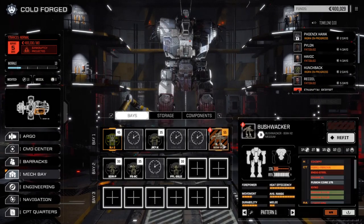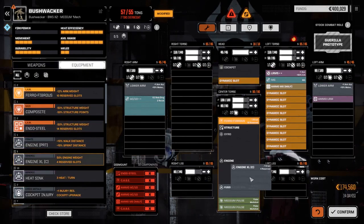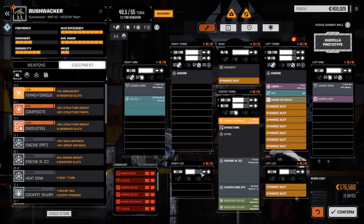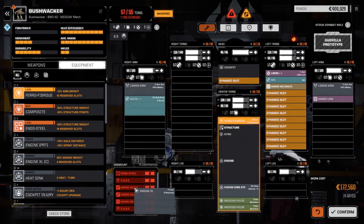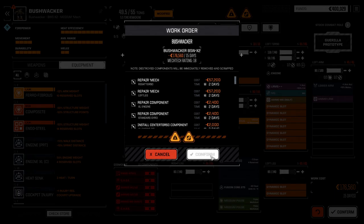We got a Zeus! I can't actually believe it. The Bushwhacker looks like he's got a lot of stuff on him still too. Let's repair this guy - XL engine, let's pull that out and replace it with a clan XL. Double heat sync as well, nice. We're going to leave everything else in as it is for now, we'll worry about changing stuff out later. Let's drop this in too because we're probably going to want the endo steel. We could max out the armor but that's a lot more days. Let's just get it up and running - 15 days, not so bad. Let's confirm this, get the repairs going.